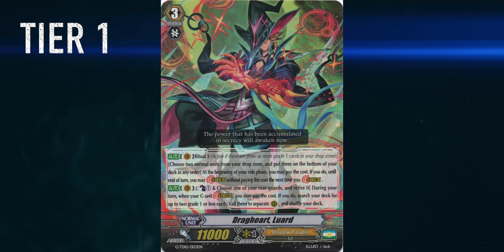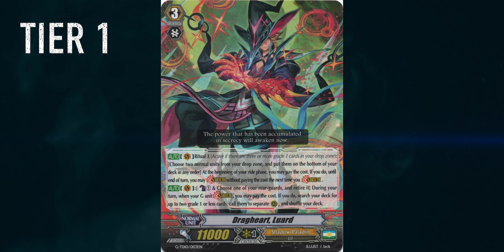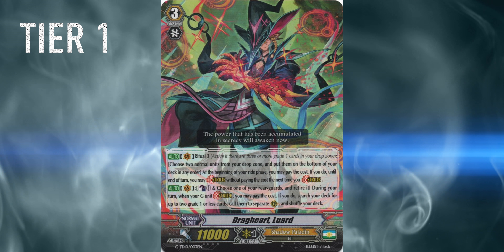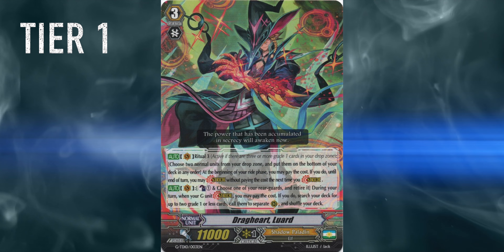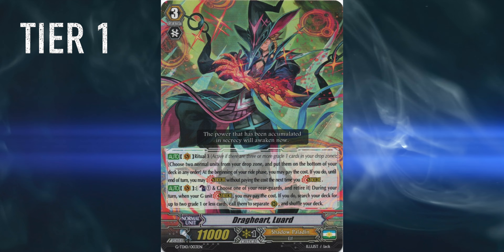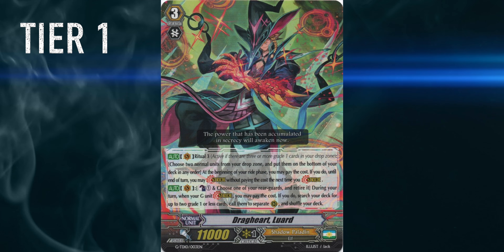Then we also have Luard. Luard was an amazing tier 1 deck because of the insane draws you could do with Belial Owl and Argeyser Doomed. It lost some popularity, but now it's back thanks to set 12. They got a really nice grade 2 that can nuke fields early on, and they got Helheim — the stride actually made for Claret Sword. RIP Claret Sword.